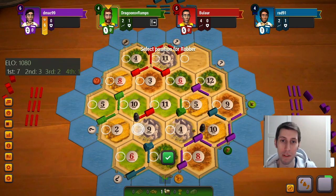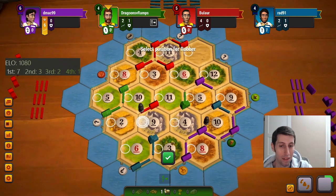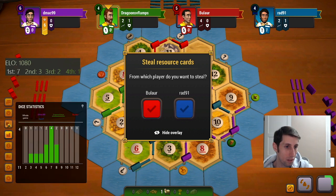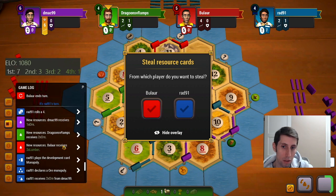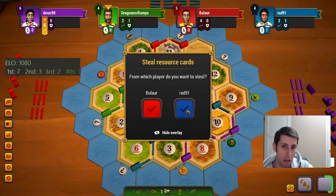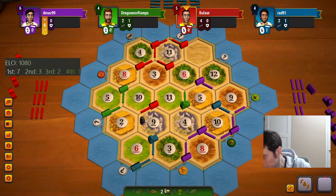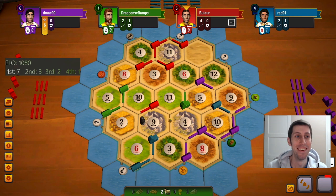It's like damned if I do, damned if I don't here — who do I even block? I mean I guess I just go to the most likely ore for these people. I could get some more sheep for my trouble from blue. Maybe I should have gone... they might have something besides sheep but I'm probably getting a sheep, yeah it's fine. I'm so last place this game, oh my goodness.